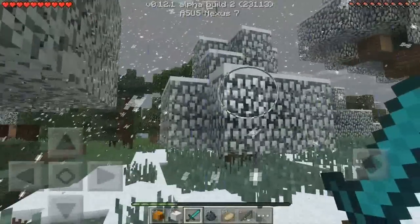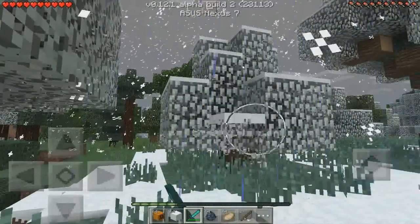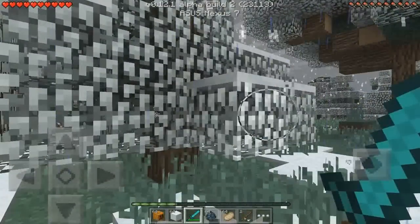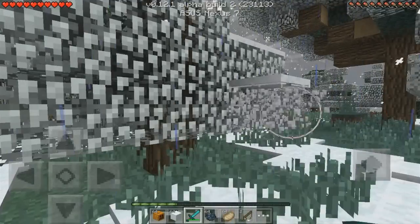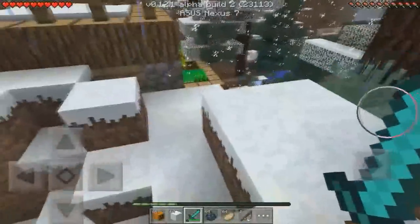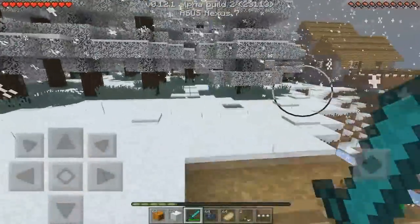It definitely looks more like PC. As you can see I'm destroying the leaves off the trees, and that was part of the new update — when you actually destroy leaves and there's snow on top, it will actually just drop down instead of destroying the leaves and snow together. It basically just drops down.